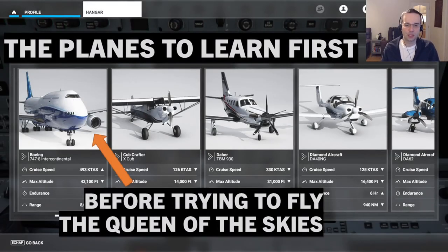It's really tempting as a newcomer to want to get behind the controls of a big modern plane like the A320 or the 747. Flying those big birds isn't easy though. You're not likely to get as much enjoyment out of it as you might think unless you have a good understanding of the fundamentals of flight.